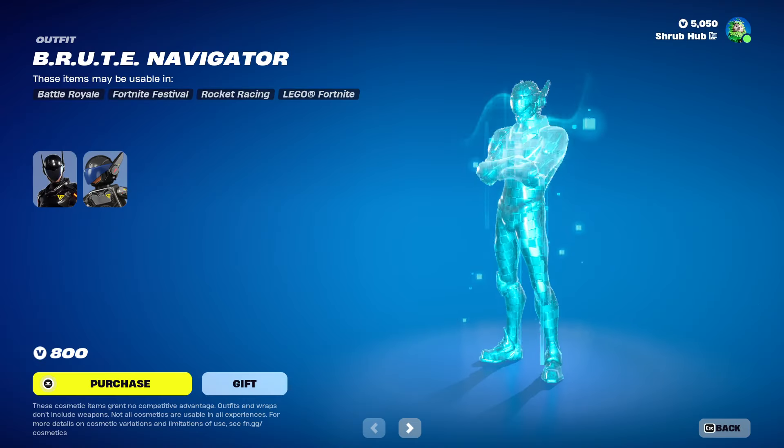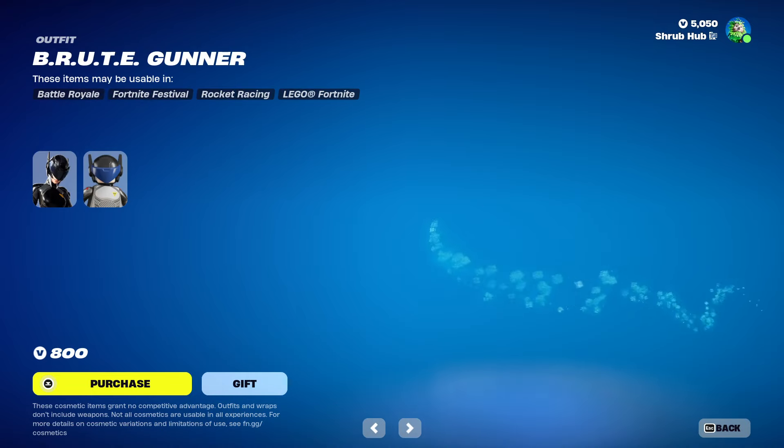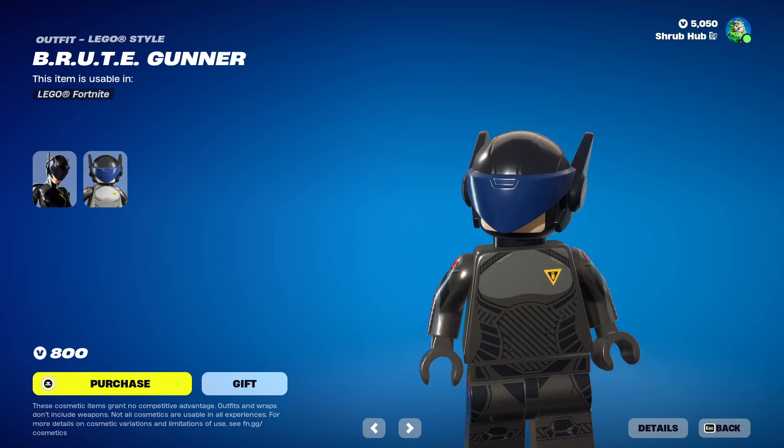Then we have Sunitra with the Brute Navigator skin here from Season X — this is his logo style. Then we have the Brute Gunner skin here from Season X — this is her logo style. They look very similar for their logo style.